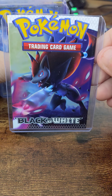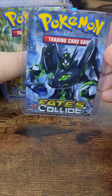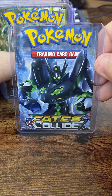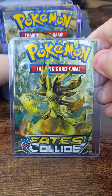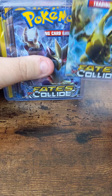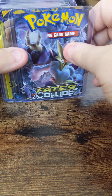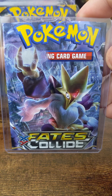A Black and White Base Set. Fates Collide — I can't remember what this guy's name is, it's right on the tip of my tongue. Lucario artwork for Fates Collide. Lugia. I want to say this is Alakazam — he just looks super crazy in this artwork. I'm pretty sure this is Alakazam.